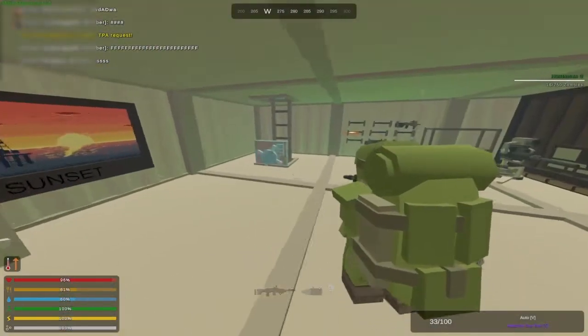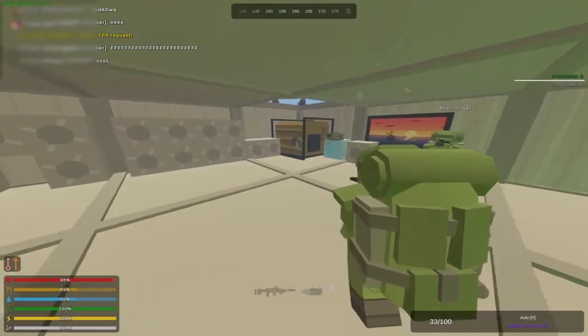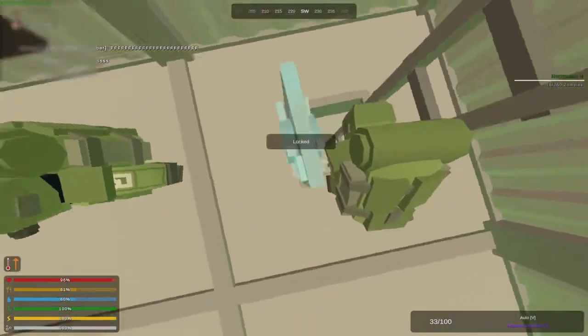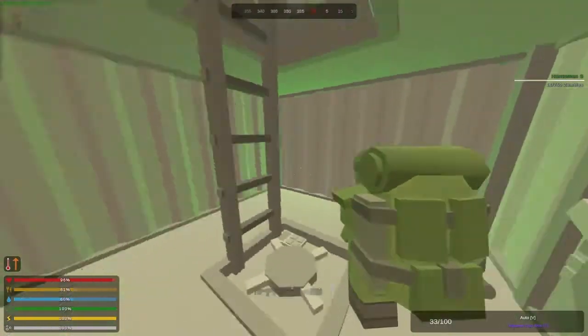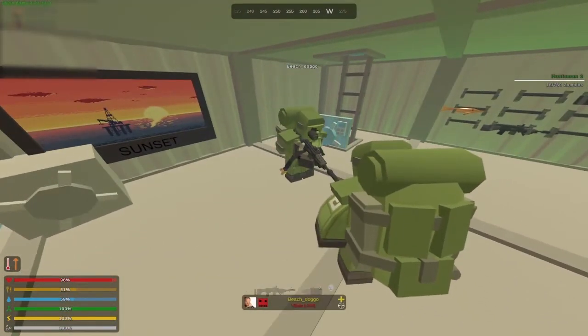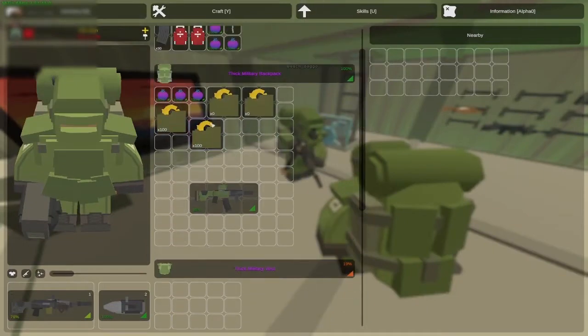Hey guys, calmcoolsavage back with another Unturned video. In this video me and a friend raid a sky base on Elver. We planned on getting a little revenge on the players that owned it since they stole our respirator filters. It was easy to go deep on this base and there was some decent loot. All we had to do was find a heli and fly it to the top.